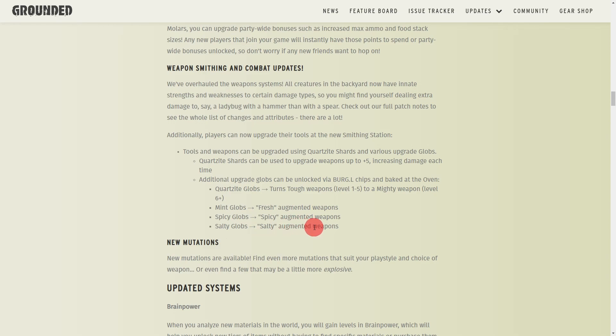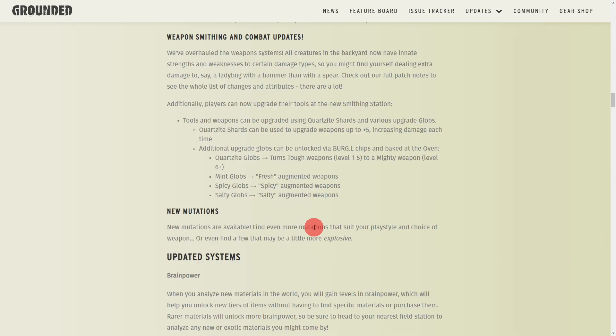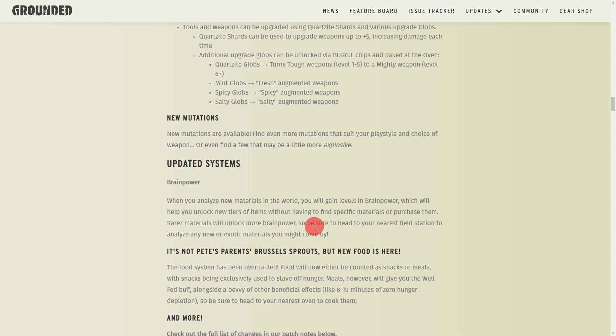You can also split your upgrades into a fresh augment, a spicy augmented weapon, or a salty augmented weapon. With that, all the bugs have been redone — a lot of them have new attacks but also new defenses. For example, the ladybug is now resistant to stabbing and slicing weapons, so spears, arrows, and such only do 75% of the damage. You'll need to beat its armor with a heavy mace like the Mint Mallet, or augment your weapons with the new augmentations.